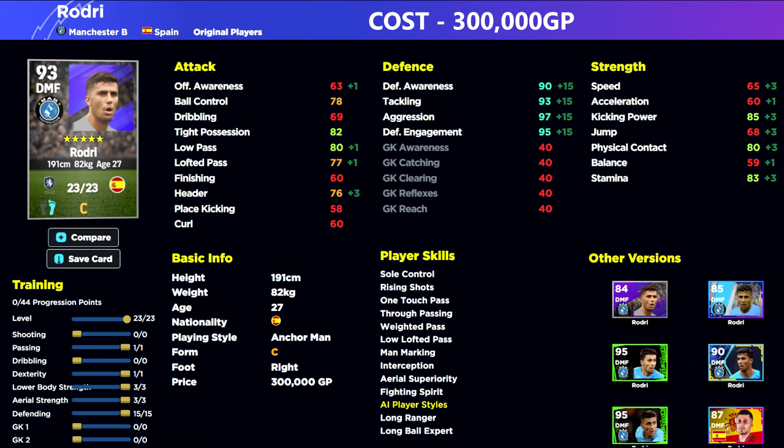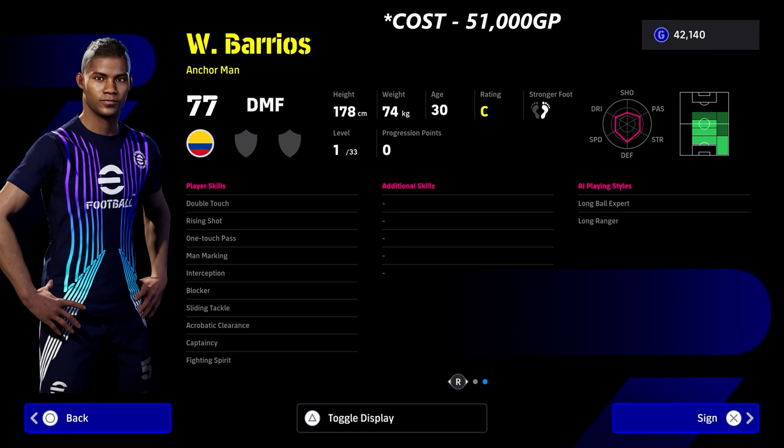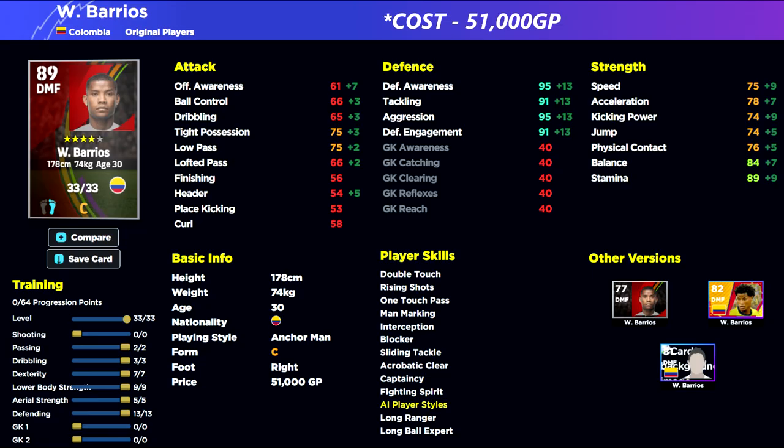My most suggested player is Barrios — he has been an absolute beast for the last couple of seasons in eFootball. He doesn't have a club in the game but he is with the Colombia national team. Straight off the bat: 71 acceleration, 80 stamina, very high defensive stats, and he can play as a CB, CMF, or DMF — and even right back. He's got every single defensive stat and skill including double touch and one-touch pass.